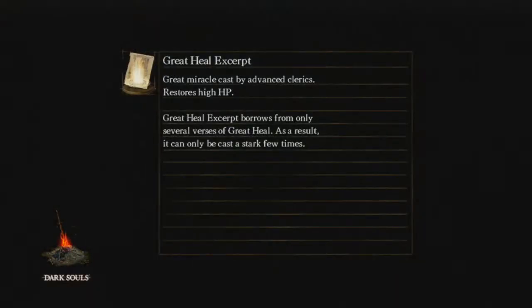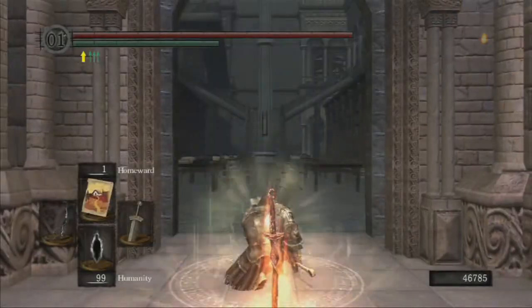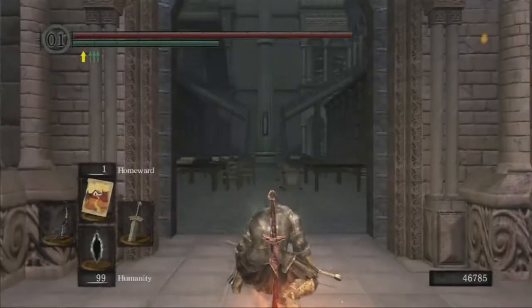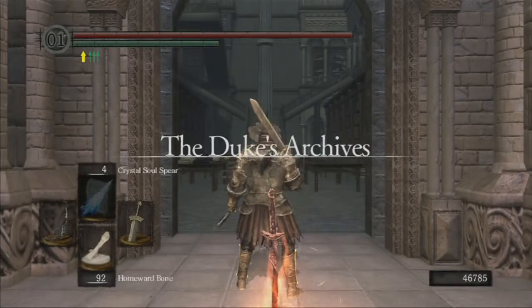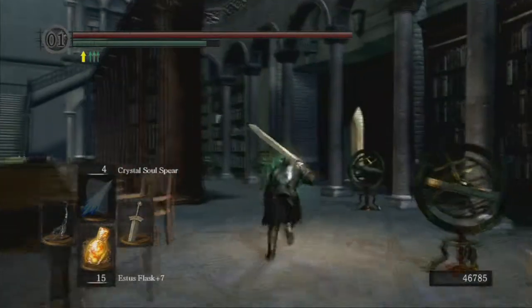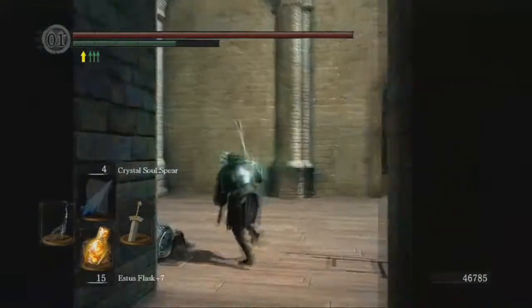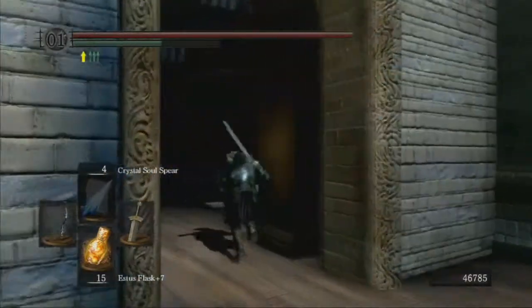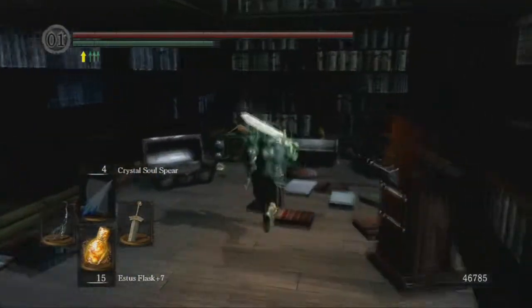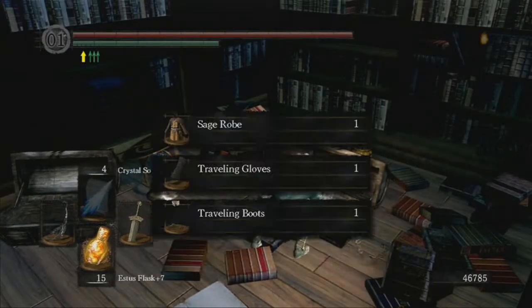This is the only way to get this spell. You want to load the game three times, either by killing yourself, using Homeward Bones, or using the Homeward Miracle. After you load three times, go back to where Logan was — he won't be there anymore, he'll disappear, and his chest will be there. You'll get all the weapons he carries on him.